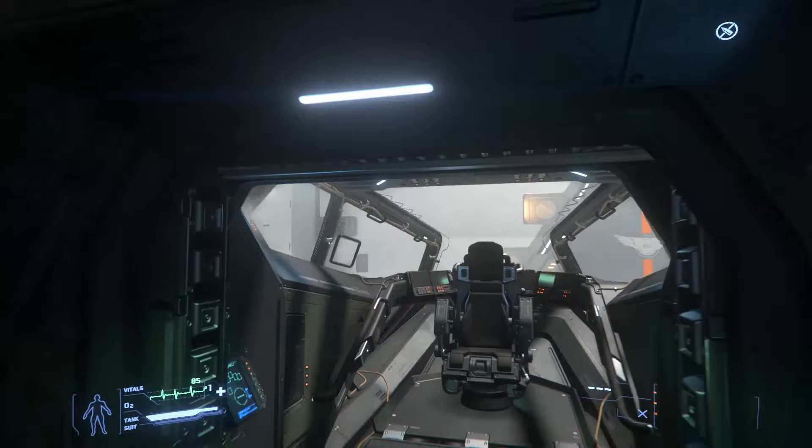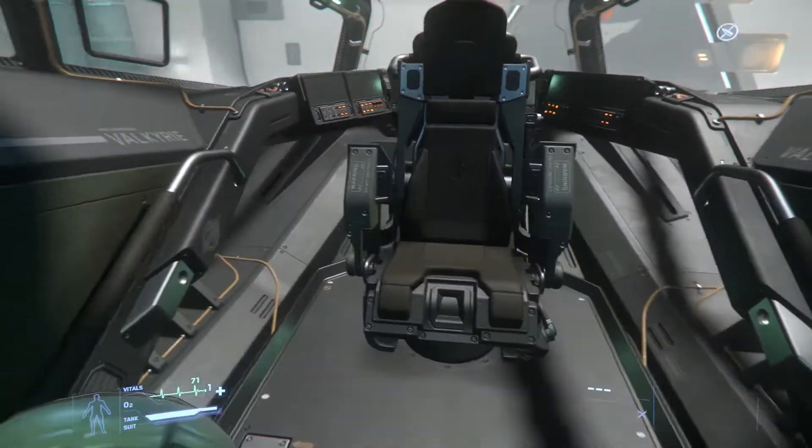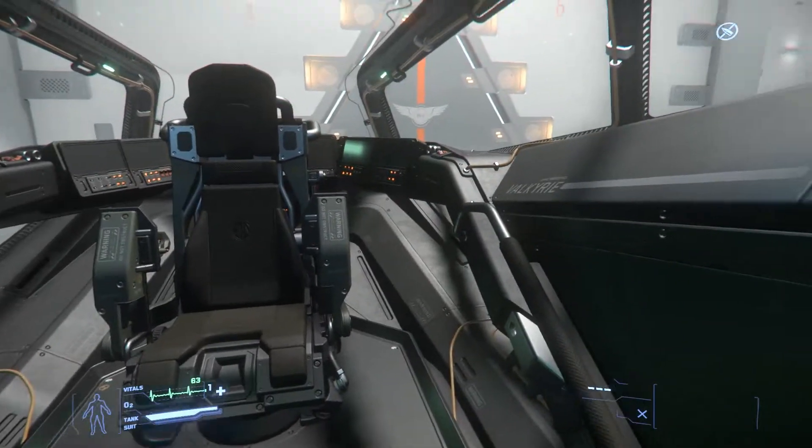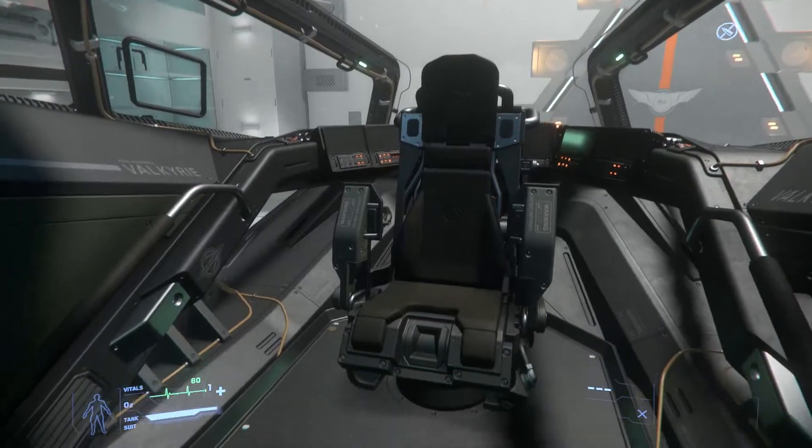I'm also curious on why it's so difficult to look down. If you're going to be landing this ship to drop off troops, you'd think it would be a little bit easier to look down or have a screen displaying where you're about to land.